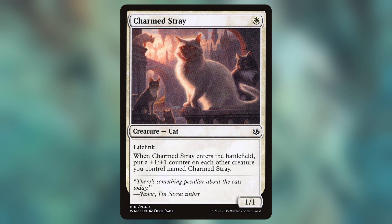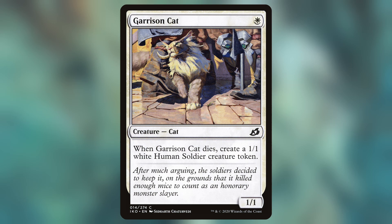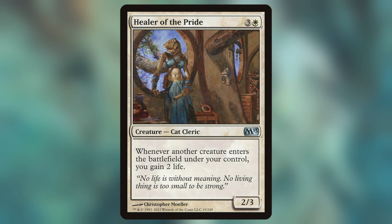Charmed Stray — a 1-mana 1/1 Cat with Lifelink, and whenever Charmed Stray enters the battlefield, put a +1/+1 counter on each other creature you control named Charmed Stray. Enlightened Aesthetic, a 2-mana 1/1 Cat Monk — when it enters the battlefield, you may destroy target enchantment. Garrison Cat, a 1-mana 1/1 Cat — when Garrison Cat dies, create a 1/1 White Human Soldier Creature Token. Healer of the Pride, a 4-mana 2/3 Cat Cleric — whenever another creature enters the battlefield under your control, you gain 2 life.